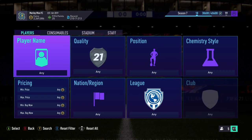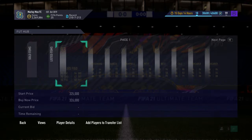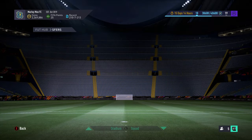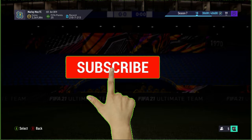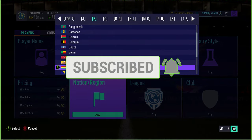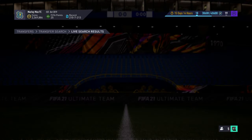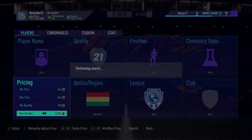Welcome to a brand new video showing you the best sniping filters on FIFA 21 currently. Make sure to click the subscribe button and turn on notifications if you want to see more videos - that would be really appreciated. We go into here: 11k, 10k buy now is the cheapest; normally it's 12k here as well.